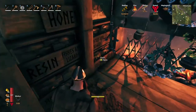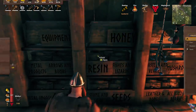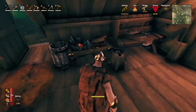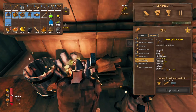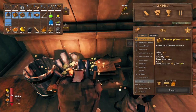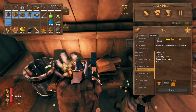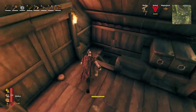Ancient bark spear needs troll hides — I need to get 20. For the armor, iron scale mail is just iron and deer hides, and I think we'll have enough because we have quite a bit. Let's go and do it.